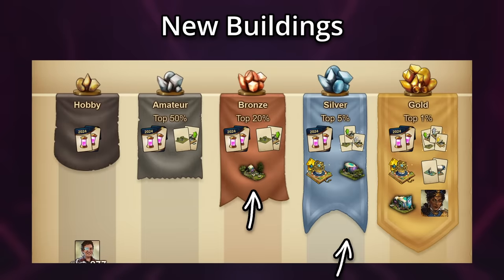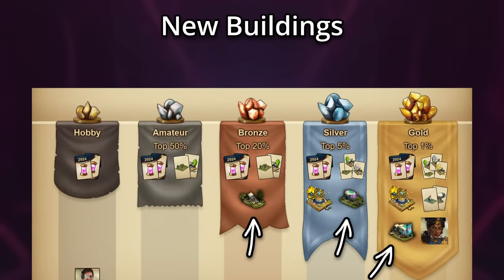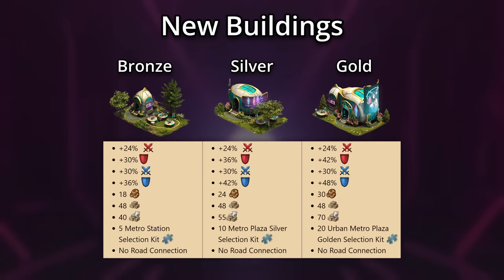In Bronze League and higher, you can win a building providing fragments of the main building — Zephyr's Fusion Drinks. It will give boosts for attacking and defending armies, forge points, goods, guild goods, as well as those fragments. It will not need a road.